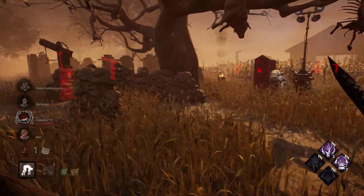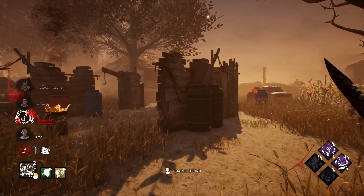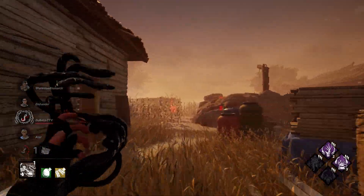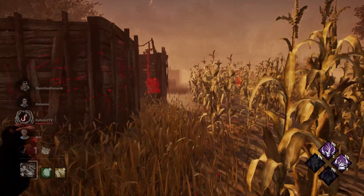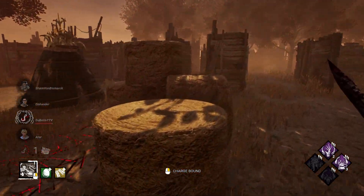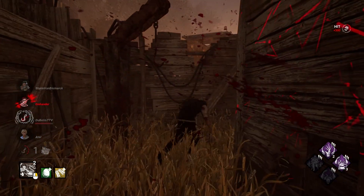They've got a good spread on gens. Three stacks. We're going to have to jump across — that one they're definitely working on. Not quite, actually. And this is our last stack, we want this. There's one hit there, the unhook. So only one person could potentially be on gens right now.